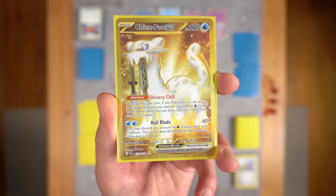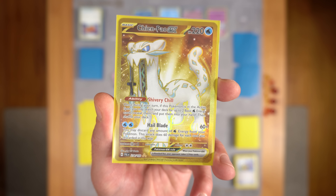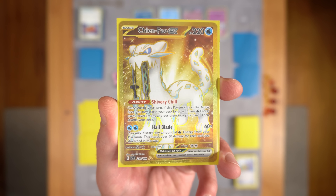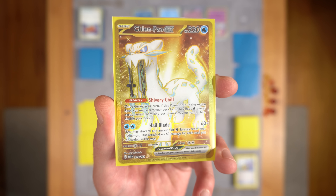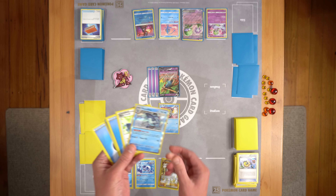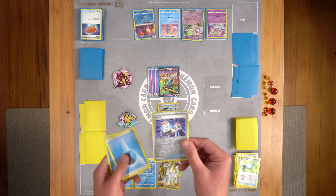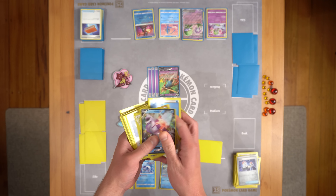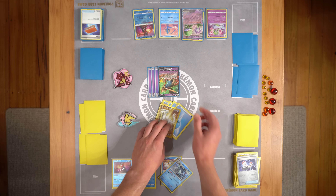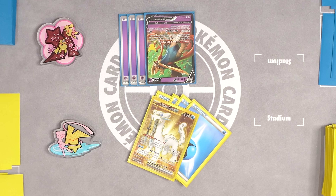Strap in — Chien-Pao's ability, Shivery Chill, lets you search your deck for up to two basic Water Energy and put them into your hand, but only if it's in the active. You can see where this is going with Baxcalibur. And the attack Hail Blade does 60 damage for each energy you discard from it — so if you discard six energy, you're hitting for 360. The plan is simple: play Chien-Pao to your bench, then evolve Frigibax with Rare Candy into Baxcalibur. Find a way to put Chien-Pao in the active with Switch. Search for two Water with Shivery Chill, then use Baxcalibur's ability Super Cold, attaching all Water to Chien-Pao, and attack with Hail Blade for the knockout. Just make sure to discard the water energy when you're done.